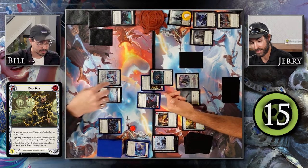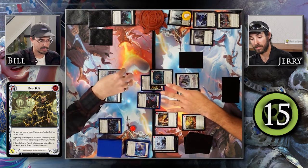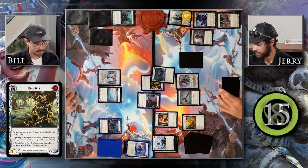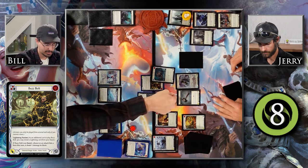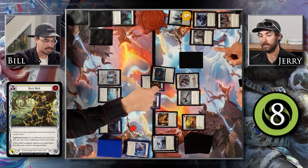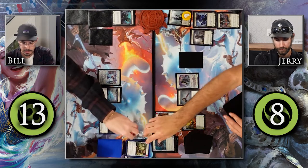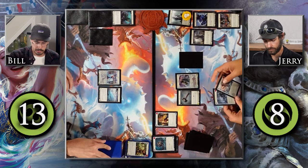So this was a seven attack, I blocked for three, down to four, take an extra two — so six — and then one additional from the Buzz Bolt, so seven total. I will take seven. Seven minus three, so this hits for four, deals an additional one, and this makes it deal an additional one to you. I don't have anything to use that resource on, so I'll draw some cards.